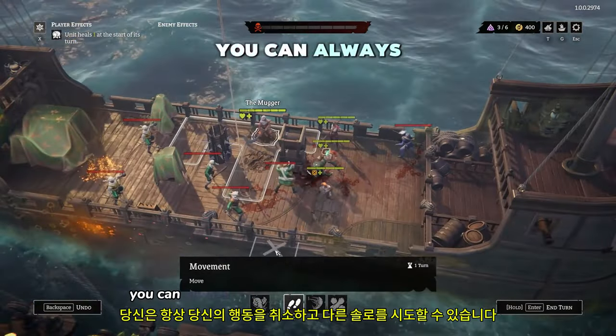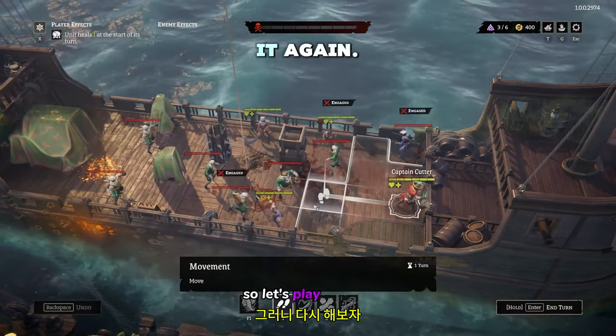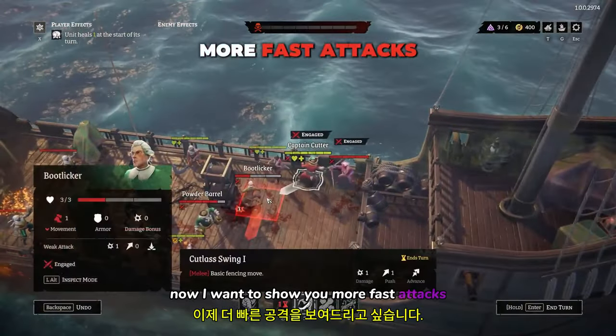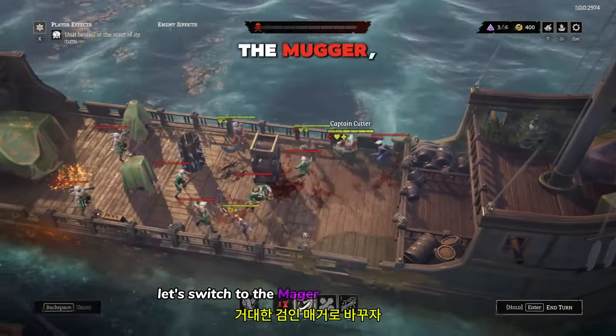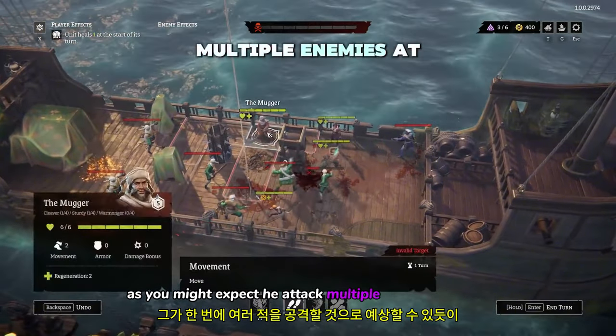Of course, you can always undo your action and try different solutions. So let's play it again. Now I want to show you more advanced attacks. Let's switch to the Mugger, who wields a huge sword. As you might expect, he attacks multiple enemies at once.